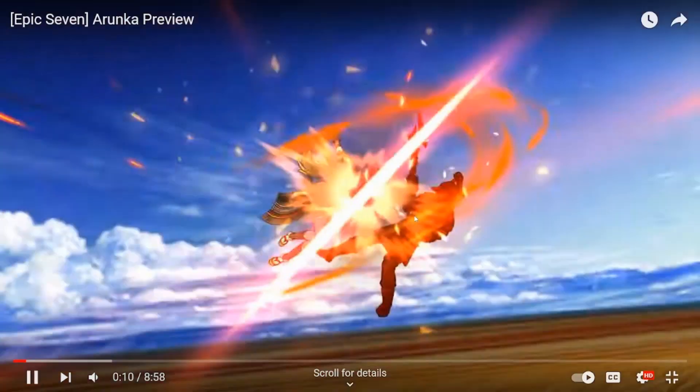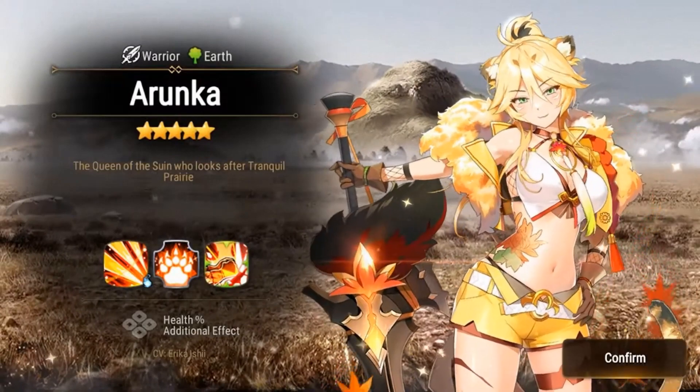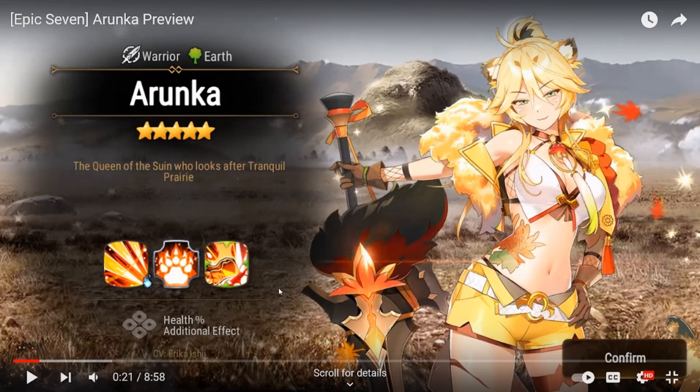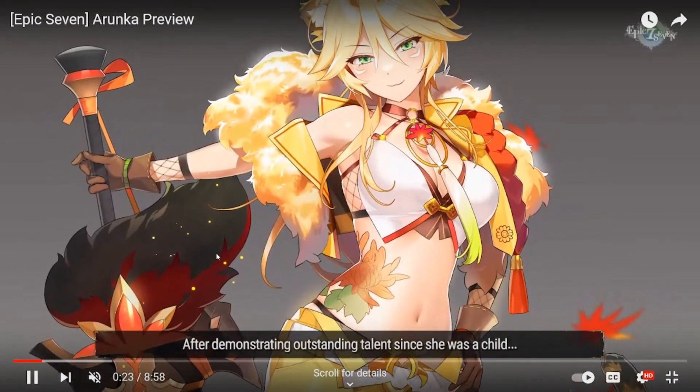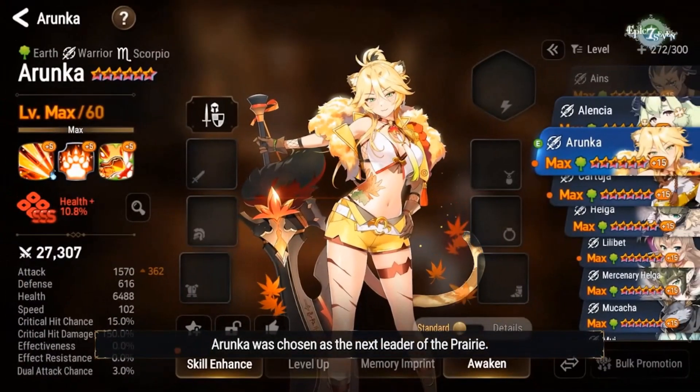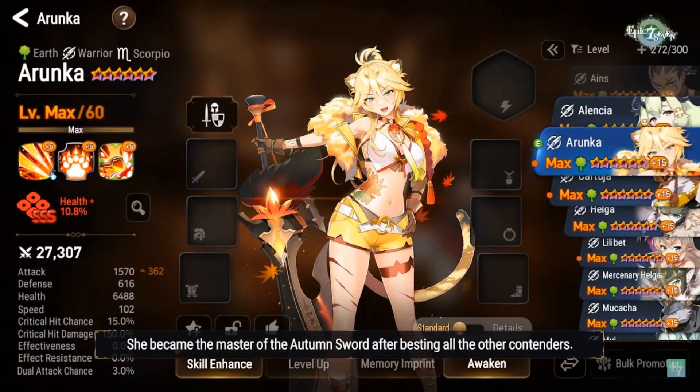Here we go — Arunka first look, and she is going to be dropping the first week of November. She is an earth warrior, believe it or not. Yes, even though she does look like fire, she is an earth warrior. For the most part she looks pretty cool from our first impressions. They did release her in-game, there's been art, she's been teased as well, and it's about time.